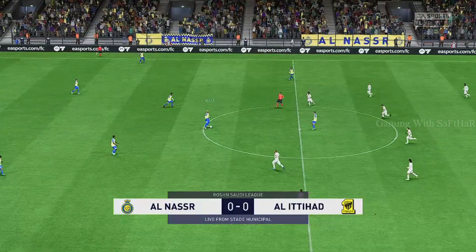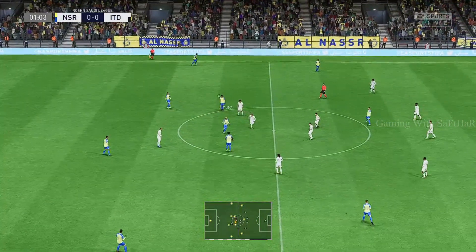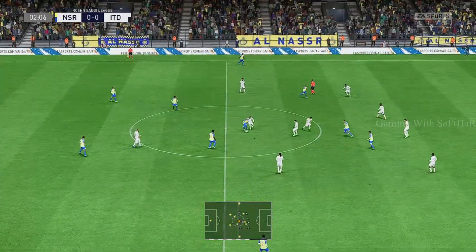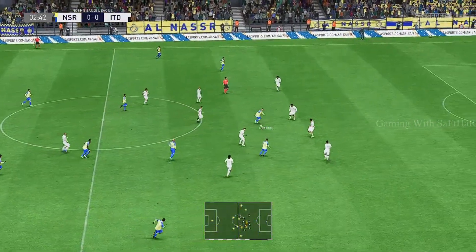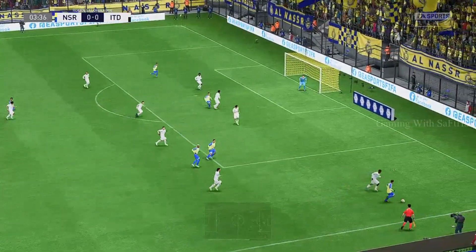And so the battle commences. Anderson Tariska with good strength to keep the ball. It's with Anderson Tariska again. Sultan Al-Ghanan — options in the middle.